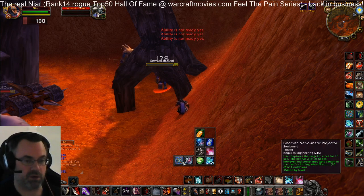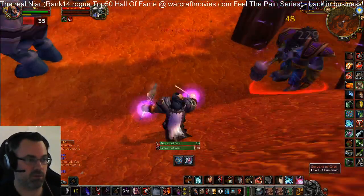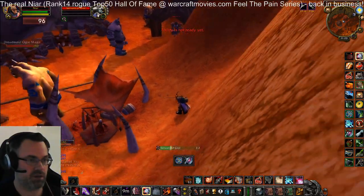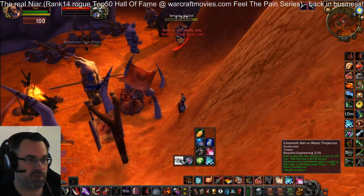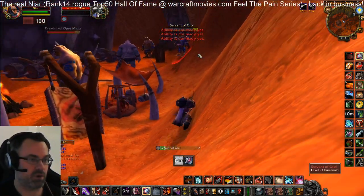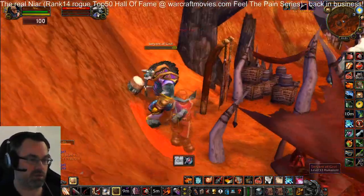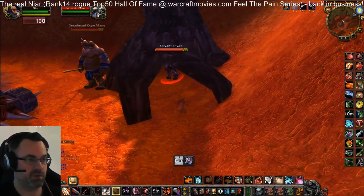I also have a Net-o-Matic Projector so you can mess around with all sorts of strategies. You can crippling poison him and then kite in this fashion. With the Net-o-Matic Projector you can net the guy. If you don't have any vanishes, you can just walk away through the gates, outside of his zone.